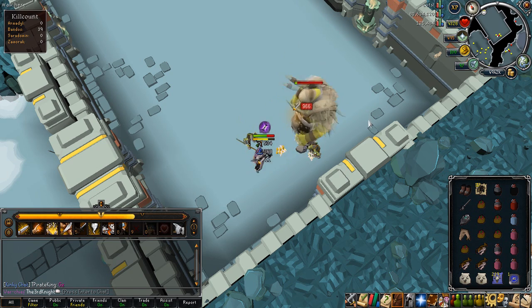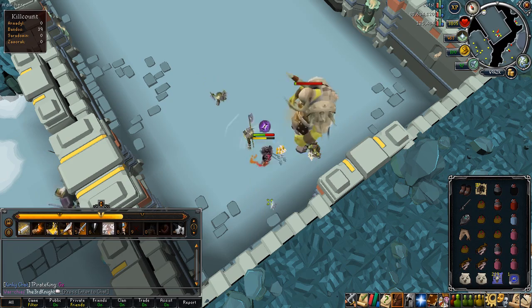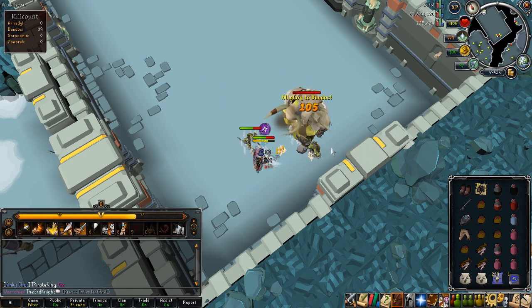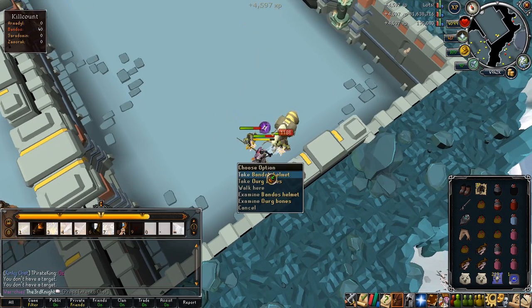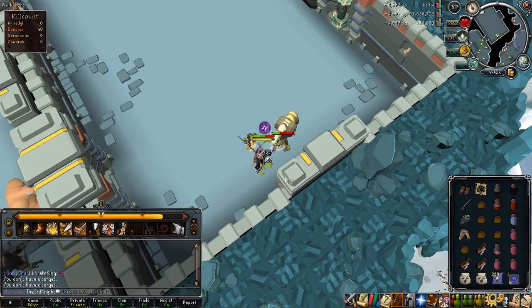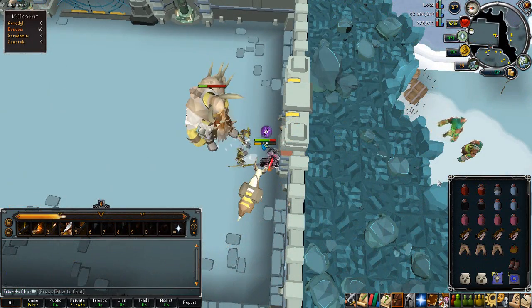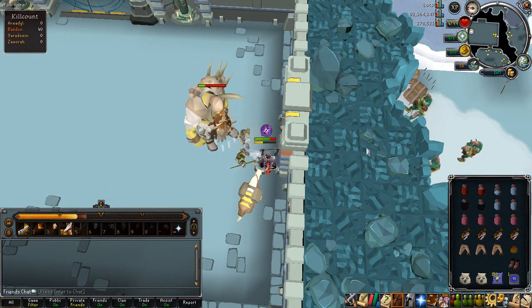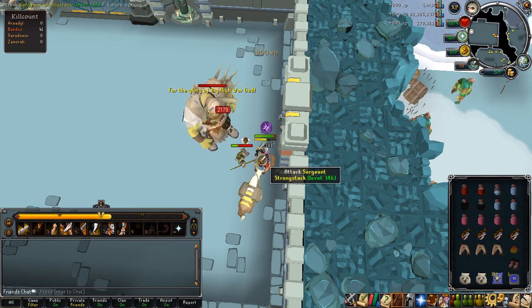I also bought the Vampirism aura from the loyalty reward shop, which is a really good aura to use for PVM. So now I have 3 decent auras I can equip and use every hour: Vampirism, Penance, and Reverence. Those will definitely be an added bonus on future PVM trips, and I definitely recommend grabbing any of those auras if you want them for PVM.